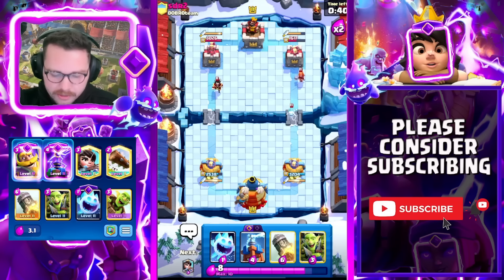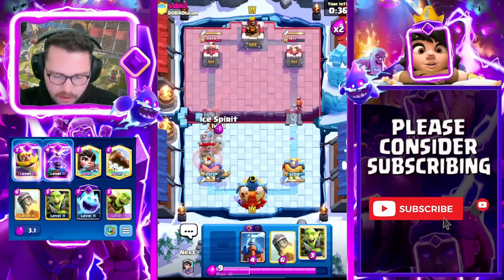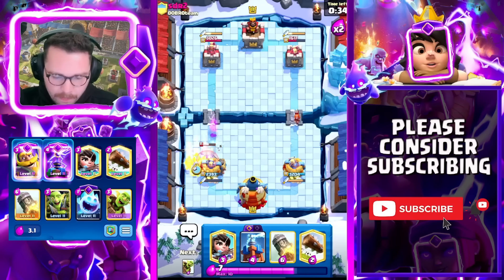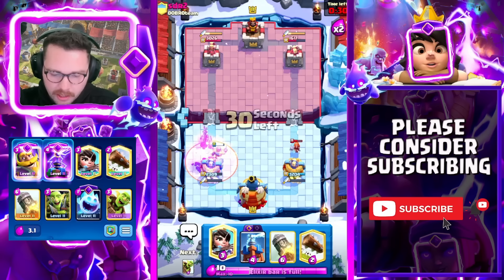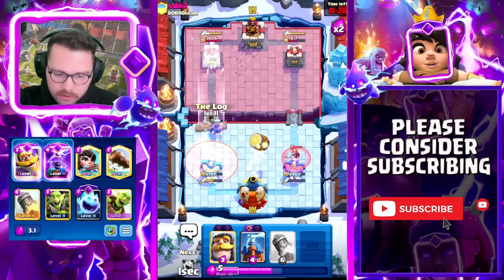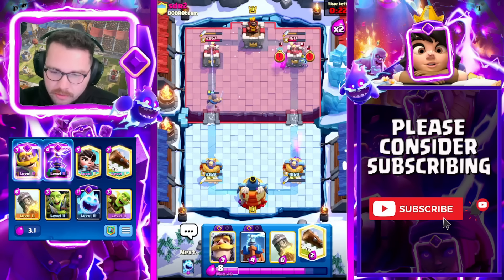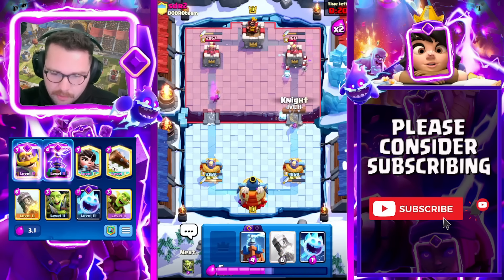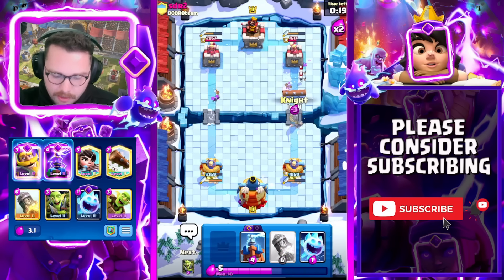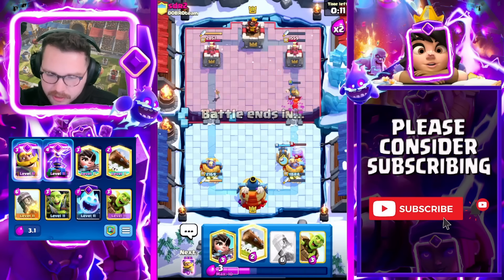He's going to go in so I'm going to go Ice Spirit here, Goblin Gang down low — we're only going to eat one shot. His spells are Arrows and Poison, which is kind of annoying. I'm going to Princess here just to force out elixir — I'd love to force out Arrows or something like that. Now he doesn't have Arrows to defend on that side so we're going to get a little bit of damage.